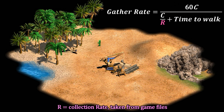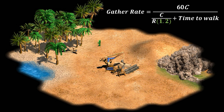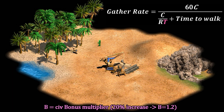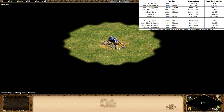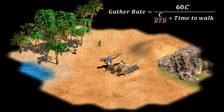That collection rate isn't always going to stay the same. If you get a technology that increases it by 20% we multiply the collection rate by 1.2, shown with variable T for technology multiplier. We can also include civ bonus multipliers, like the Celts collecting wood 15% faster, labelled variable B for bonus. A quick side question is how these bonuses stack — do they add, multiply, or do something else entirely? Testing shows that technologies and civ bonuses stack by multiplying together, written in the proper form. It's not the only way they could combine but it gives the best fit with practical tests and is the simplest for our formula.